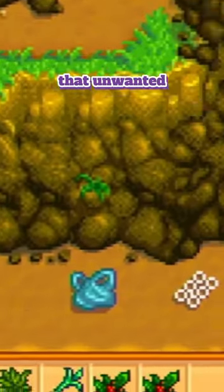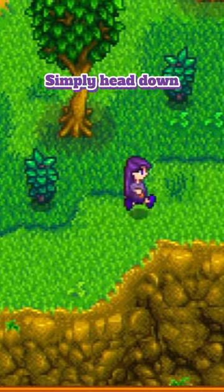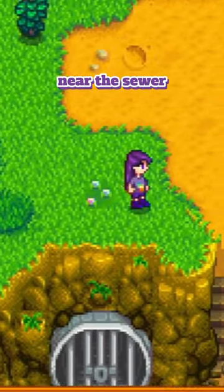Speaking of trash, let's clean up that unwanted trash seen around the valley by talking to the trash bear here. Simply head down to the southern part of the Cindersap Forest near the sewer entrance, and he'll let you know what kind of trade-off you'll need to make that happen.